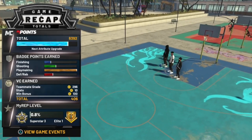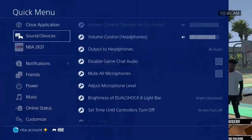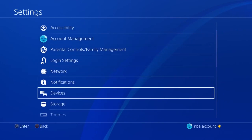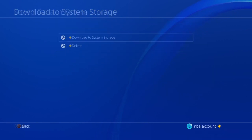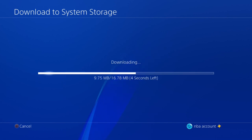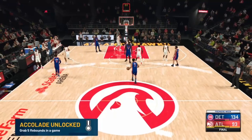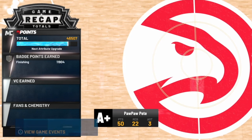You'll see your VC load up — we're Superstar 3 now — and badge progression went up; it didn't stay at zero. Once you finish that park or stage game, close the app on PlayStation, go to Application Save Data Management, go to save data in online storage, and download it to system storage. On Xbox, do the same steps as for team practice: go to save data, delete from console, and select NBA 2K21 again.